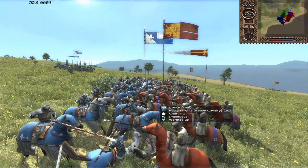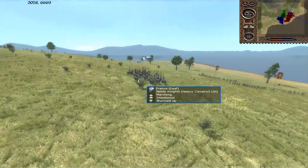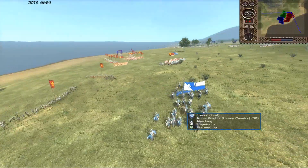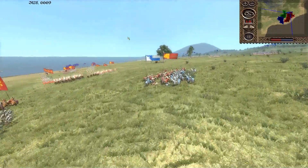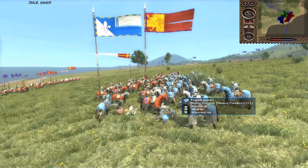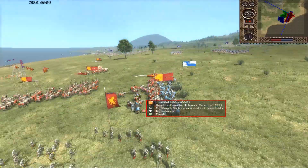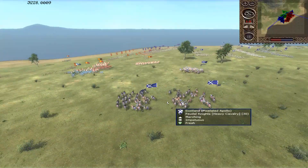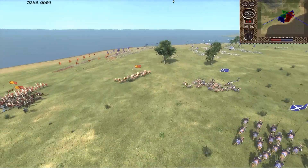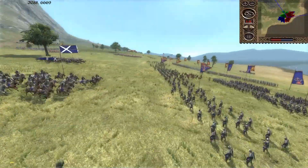There goes the cav charge — noble knights versus Knights Templar. The other noble knights try to flank around, but the heavy billmen are zoning them out — good use of the heavy billmen. He's engaged in melee and this is a fight he's going to lose against the Templar knights. I go ahead and send in my cav to try to save his, and at the same time I'm charging in some mailed knights into the archers to try to weaken their archer force.